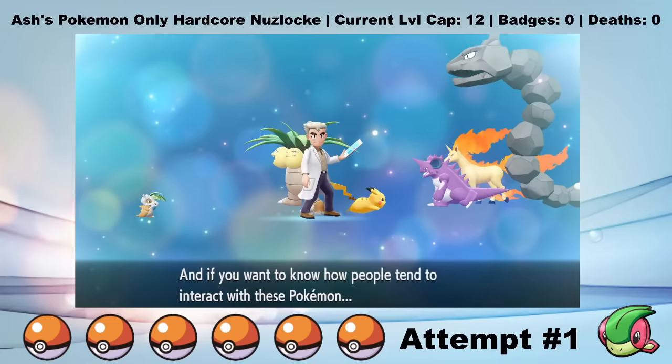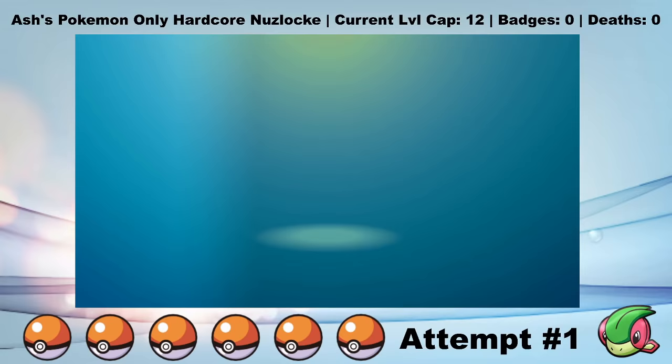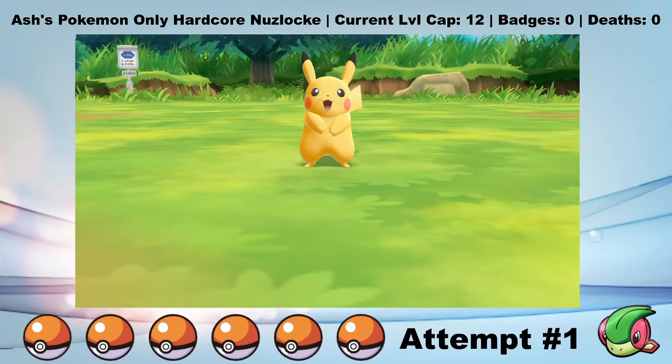Let's Go Pikachu and Let's Go Eevee are pretty dumb games. For one, they're literally for children. I mean, all Pokemon games are for children, but these ones are more for children, you know? Many of the more complex parts of Pokemon have been stripped from Let's Go, including abilities, held items, effort values, fun. Instead, Let's Go emphasizes catching Pokemon, and specifically catching a lot of Pokemon, which is the exact opposite of what you do in Nuzlockes.